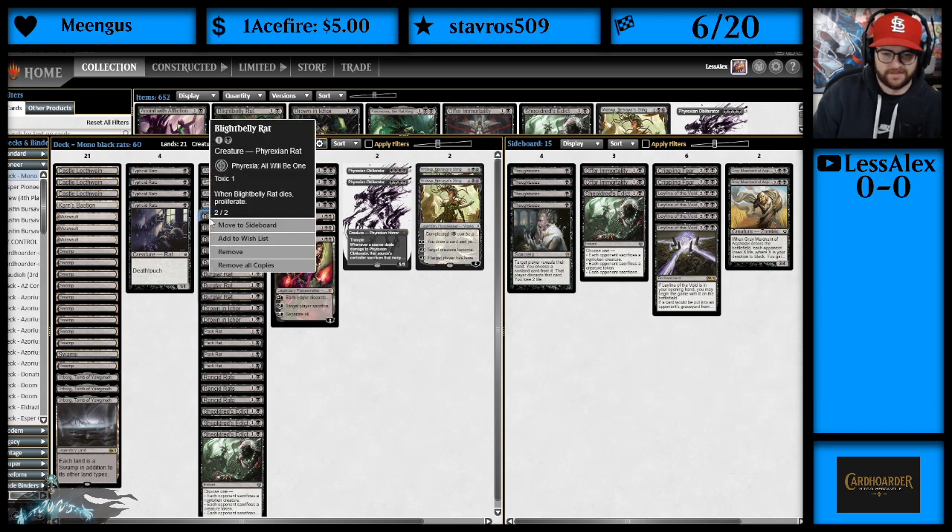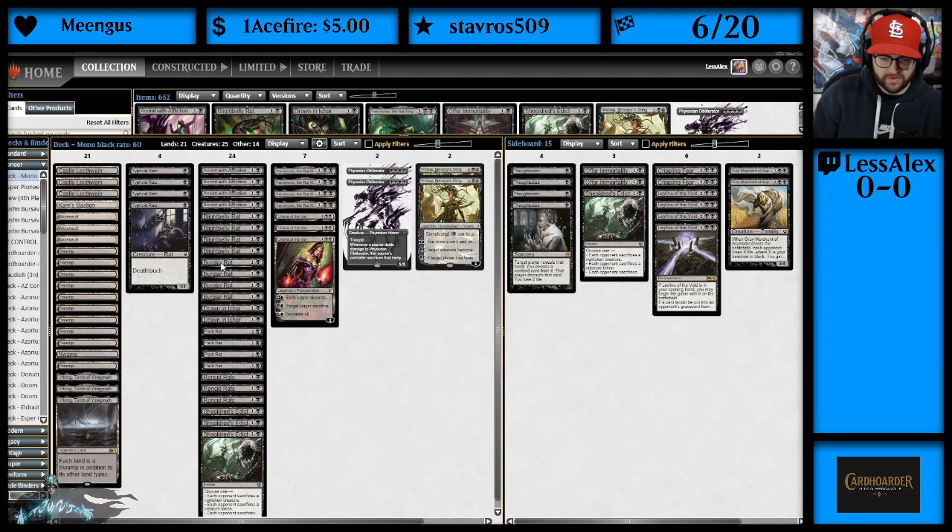Next up, we've got Blightbelly Rat — a Phyrexian Rat with Toxic 1. When it dies, you get to Proliferate, so it has a way to generate poison counters and proliferate when it dies. We've got 4 of those.